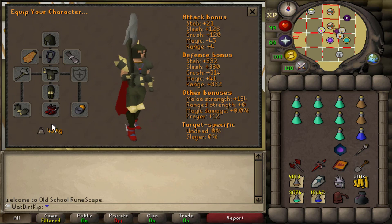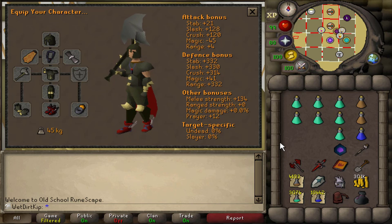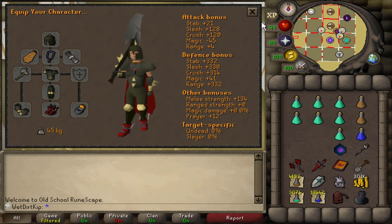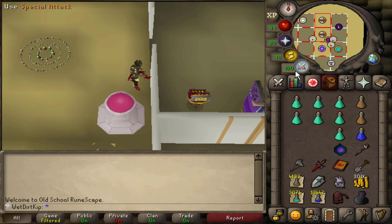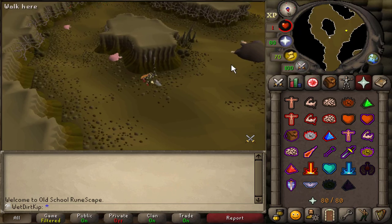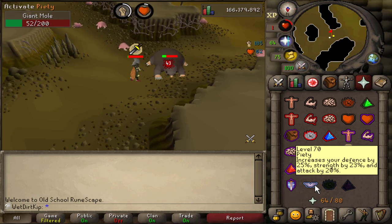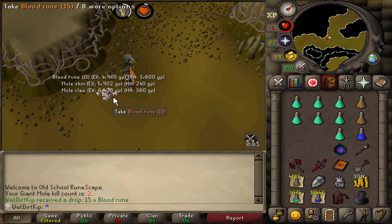Let me just show you my gear setup and inventory setup before we head in. Check out these freaking hits — look at that, 82! I freaking love this, this is so much fun. Giant Mole also has 200 hit points, so it would be possible to like three-shot him. First, or I guess second kill — I will see you back once stuff happens because we'll just be sitting here grinding for a while. You can see the mole claws and mole skins are noted, so these will stack up quite a lot over time. You always get one mole claw, but for mole skins you always get one to three of them, so about two on average.